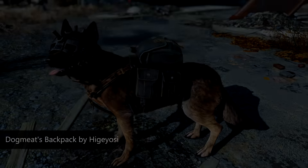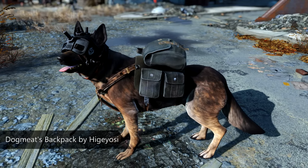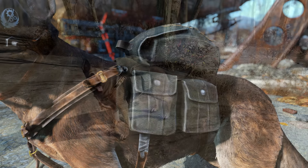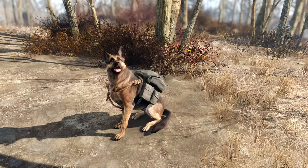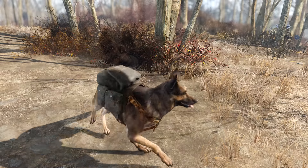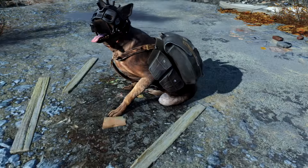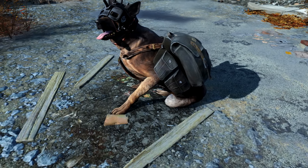So jumping in first, we have the fantastic Dogmeat's Backpack. I really, really like this mod. It brings a whole new purpose and perspective to using Dogmeat as a follower. He can now carry more items because there are different sized backpacks — 50, 100, and 150 carry weight additions for Dogmeat. It makes him more useful and to be honest, the backpack looks pretty damn good on him. Now it will take away that all important armor slot if you do use armor for Dogmeat.